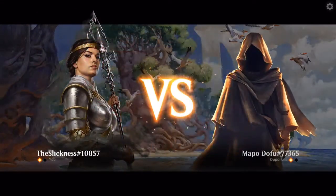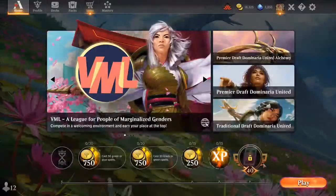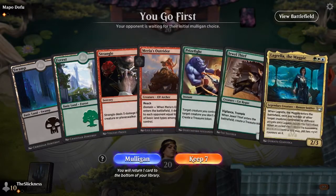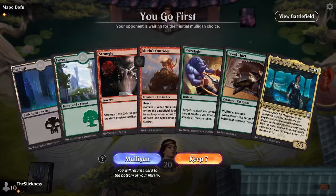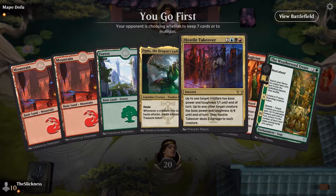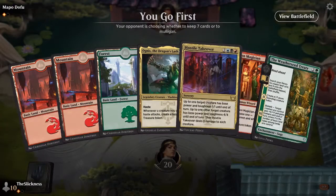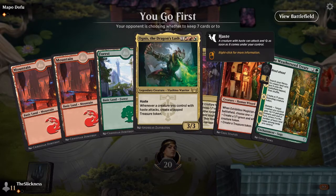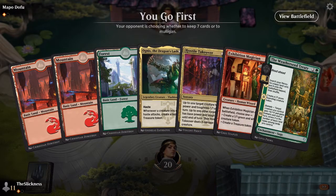Ratadrabik keeps legends around even when they die. Andrew has pretty impactful legends — particularly Hinata and Zur — and his 6/6 dragon is very protected. Another interesting opening when you're five-color: your hands are always going to be interesting for better or for worse. Ryan mulliganed his first hand because he couldn't cast anything — but this next hand he's going to keep for sure.